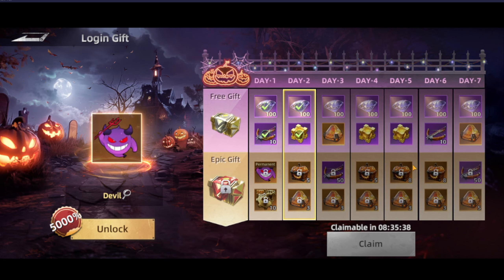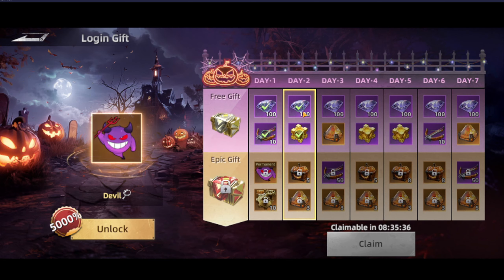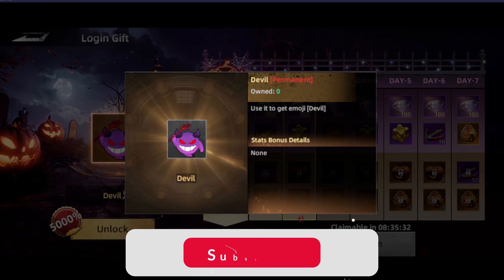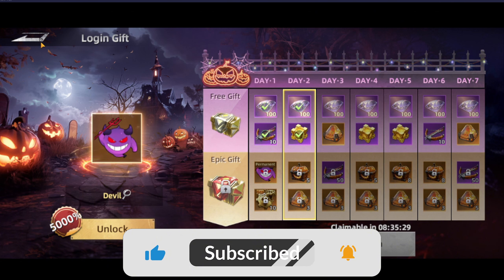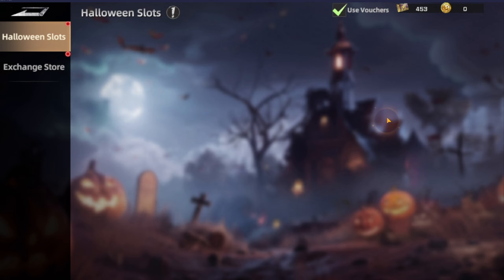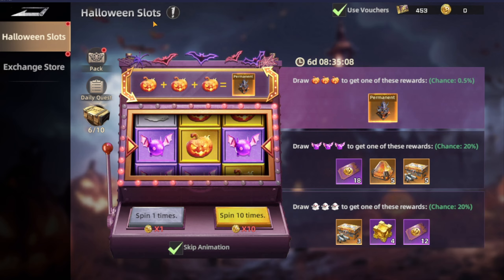Then we have the Login Gifts — this is a daily one for seven days, including a devil emoji. It costs five dollars to get it, but personally I don't really see much point in it.